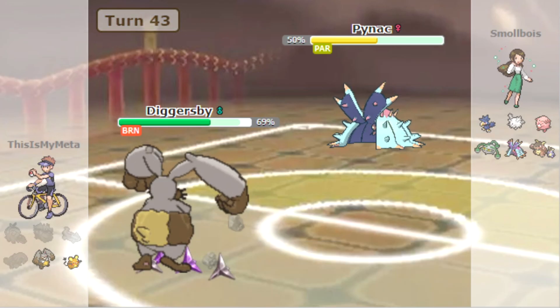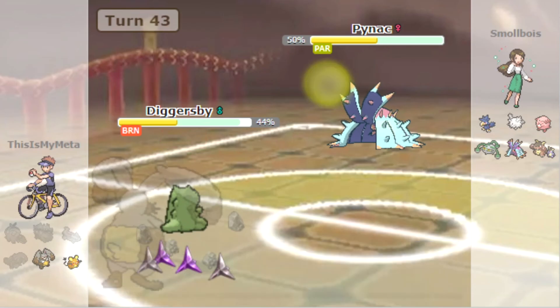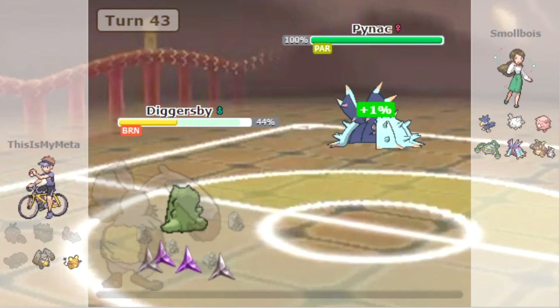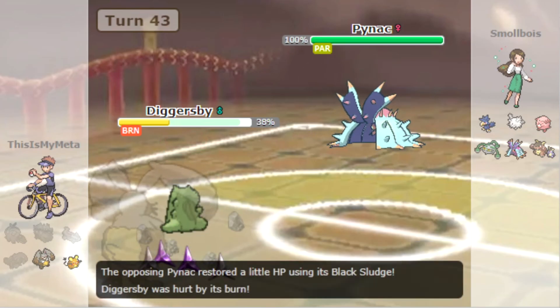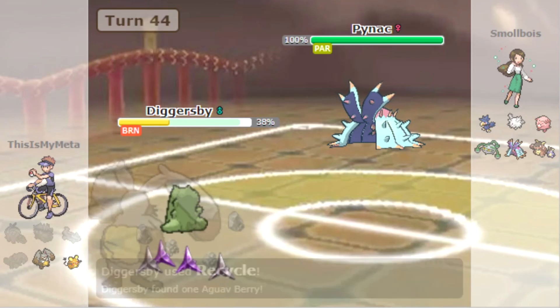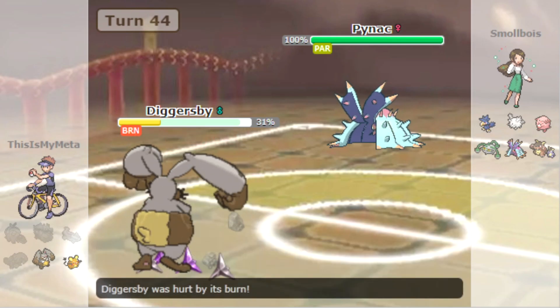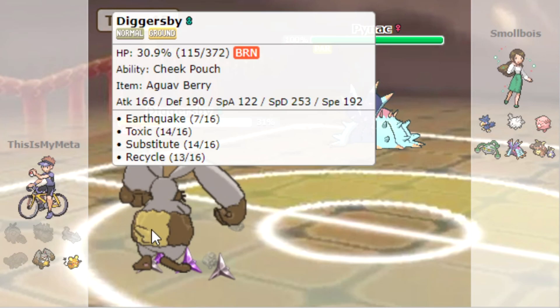They were able to set up Toxic Spikes in the first two turns. Things like Ferrothorn and Toxapex kind of wall us because we rely a lot on the poison damage from Diggersby. When we can't do that, it's pretty unfortunate.